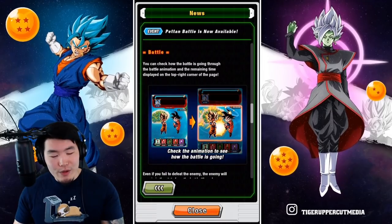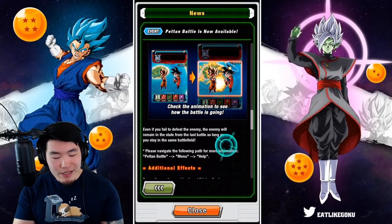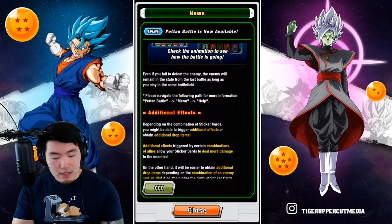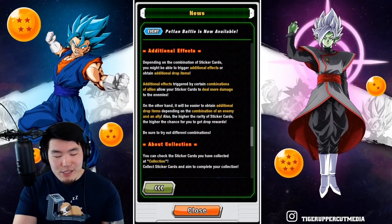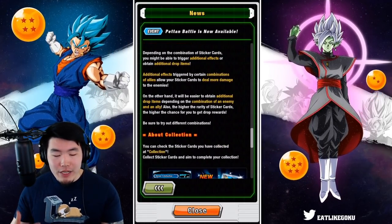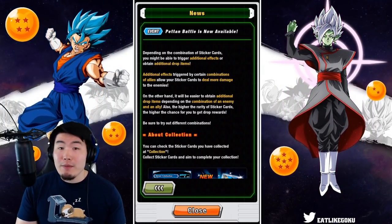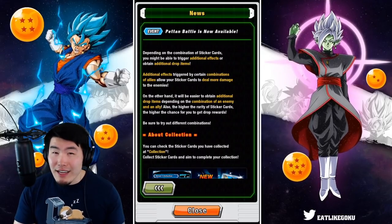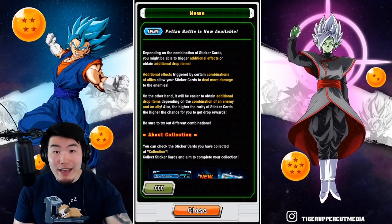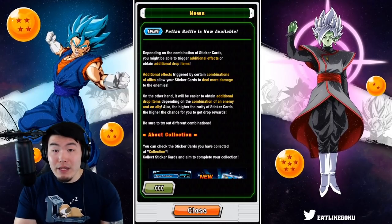You can check how the battle is going through the battle animation and the remaining time displayed on the top right corner. Even if you fail to defeat the enemy, the enemy will remain in the state from the last battle as long as you stay in the battlefield. Depending on the combination of sticker cards, you might be able to trigger additional effects or obtain additional drop items. It looks like there is going to be some kind of linking mechanic where if you have certain characters together, you'll be able to do more damage or get better drops.